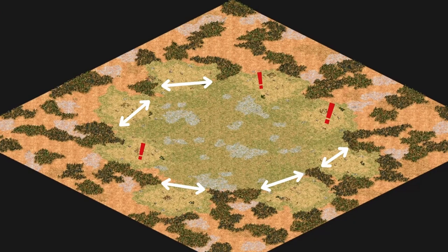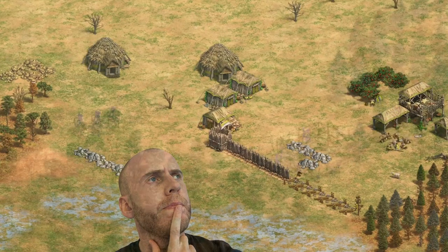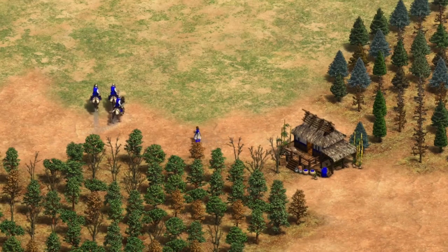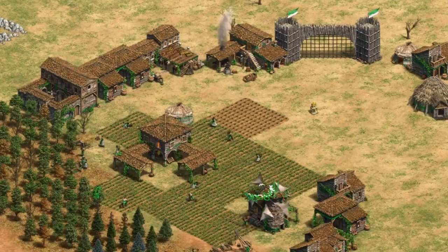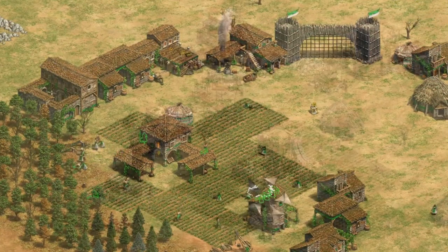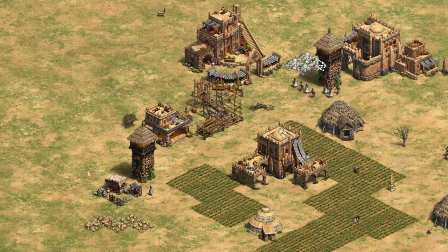Now it should be pretty easy to wall. You can see you're pretty much in a pocket of space and you can wall across the front. I would try not to make it too complicated for yourself — just use the wood lines as much as you can, but it is dependent on your TC position. There are going to be little gaps in between your sides as well, so try and plug those holes. When you are walling, it's probably a good idea to have a spearman defending your villager. If you do end up with quite a hard compact base, it might be difficult for space and expanding.